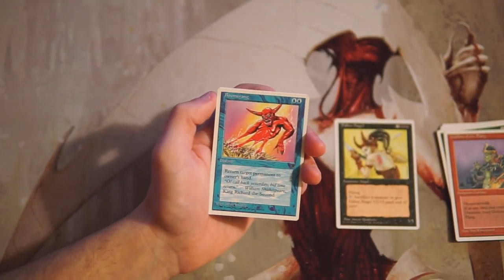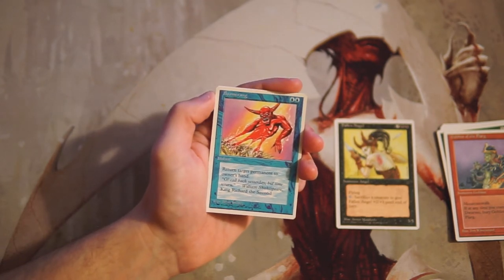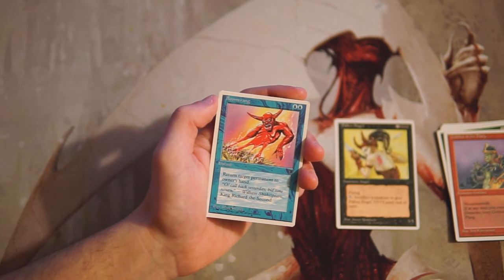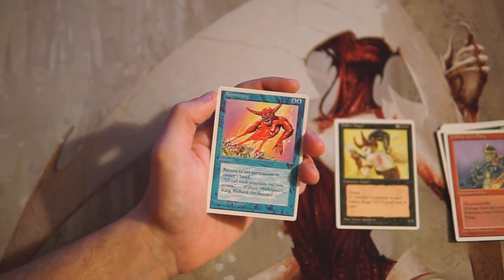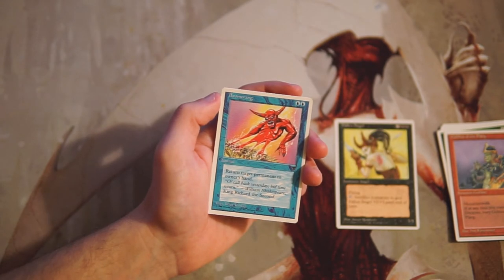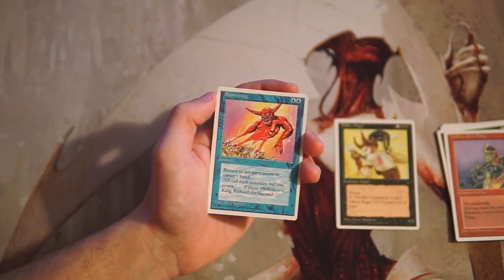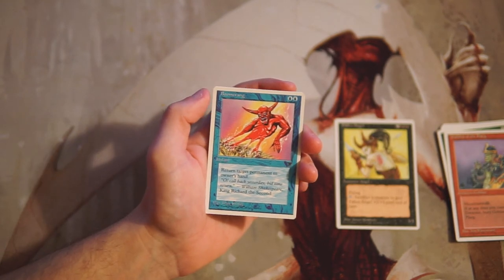Boomerang is an instant for two blue — return target permanent to its owner's hand. This is a good example of a very good tempo spell. It's a little edgy because you need two blue, not just one blue and one of any color, which makes it a bit tricky in a two or three color deck. But it's very powerful and definitely worth playing. Not a pick over Fallen Angel, but I do like it.